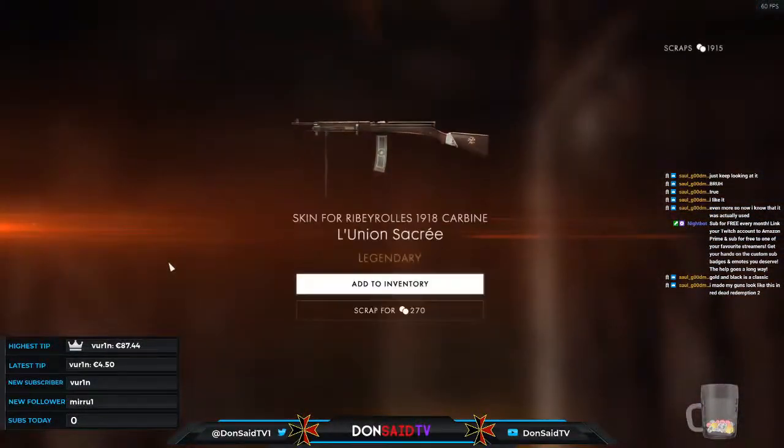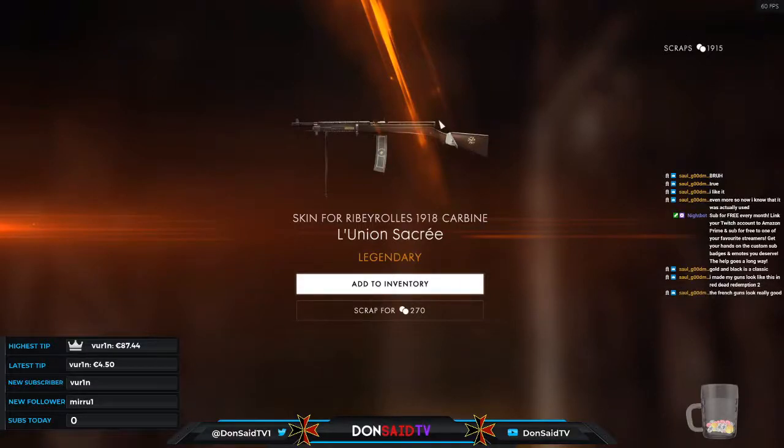The Rebeyrolle — I see intricate fleur-de-lis details again, and there's the inscription: Liberté, Égalité, Fraternité. Again the white handkerchief and a little medal style element. They look good — maybe a little more detailed or easier to see on the Lebel specifically, but not going to complain.